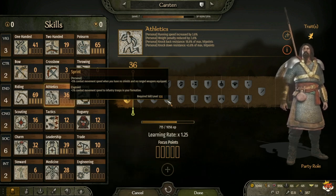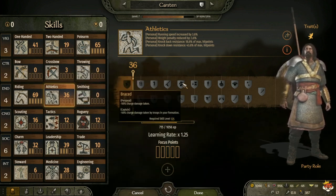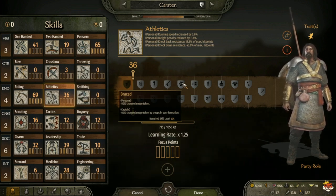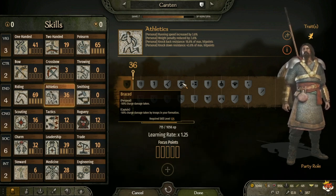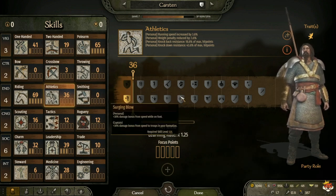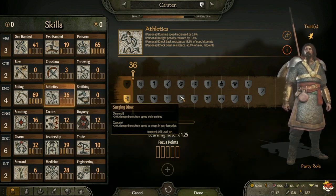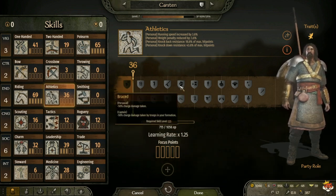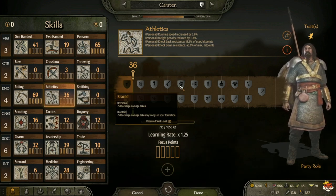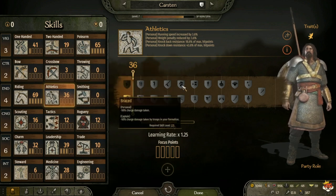At level 125 you have Brace, which is minus 30 percent charge damage taken, and for captain minus 30 percent charge damage taken by troops in your formation. Or Surging Blow, which is plus 3 percent damage bonus from speed while on foot, and for captain plus 30 percent damage bonus from speed to troops in your formation. Personally I take Brace if I'm on foot, just so I take less charge damage, and for captain as well - if the enemy utilizes a lot of horses, taking less damage from charges is not bad.